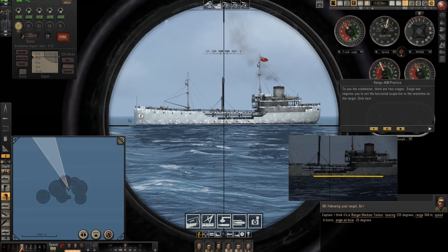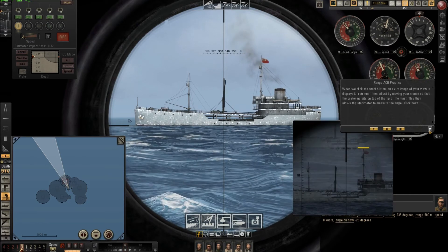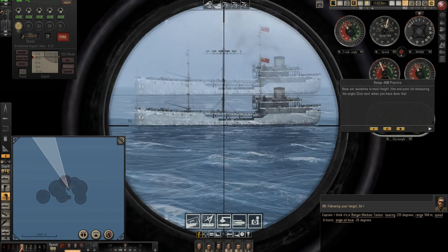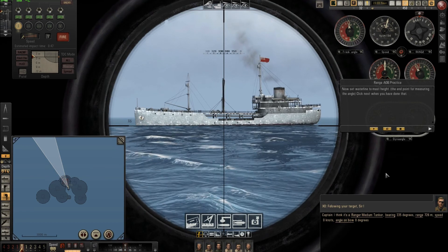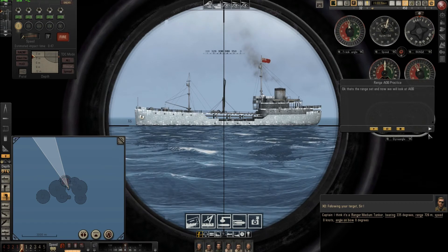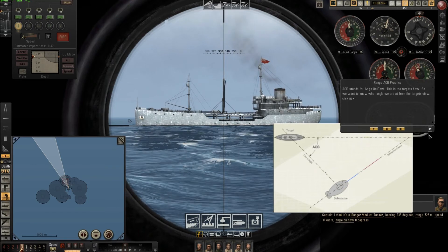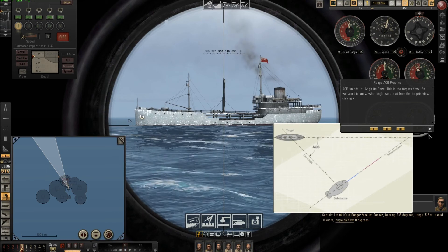He told us to put our line on the waterline. I put it, next. Place a horizontal scope. I did. Now I must go until the flag, the most tight part. Click next - he told me what I must do step by step. Click the study matter button here. And now I go here as he suggested. Now I have the range. Next. Now we look at AOB and so on. With the direct interface you can learn how to play Silent Hunter 5. I used that feature when I started learning about 3-4 months ago, and it helped me a lot with all those tutorials.